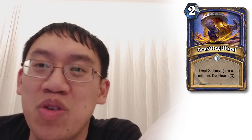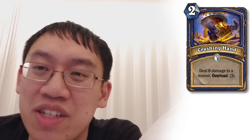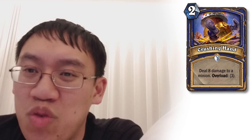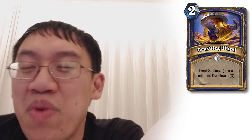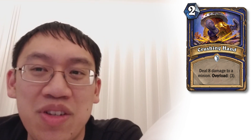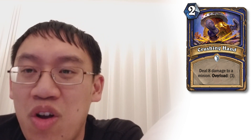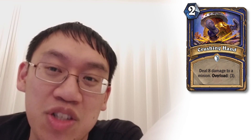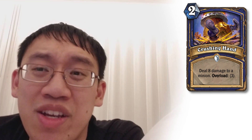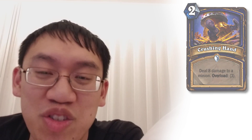Shaman gets a 2-mana spell: Crushing Hand. In essence, when you add up the mana cost, it's 5 mana to deal 8 damage to a minion. Not bad, especially since Overload tends to be a benefit. However, 'not bad' is not going to cut it for Shaman. Apparently there are no Shaman builds even close to a control Shaman, and having seen all the Shaman cards, I'm not very enthusiastic about the possibility. So at least for me, Crushing Hand is the end of the Shaman crushing my dreams.